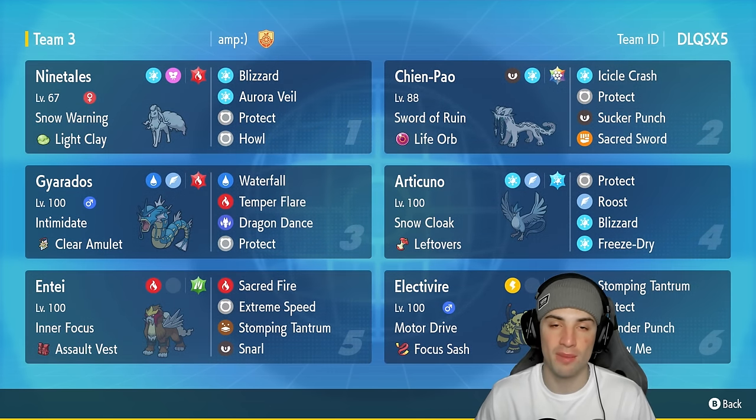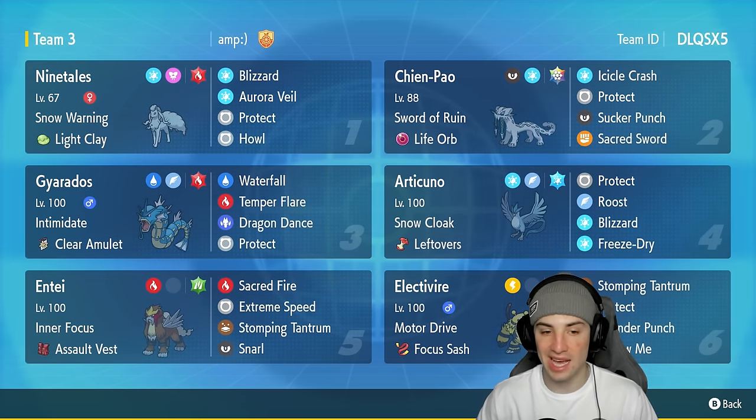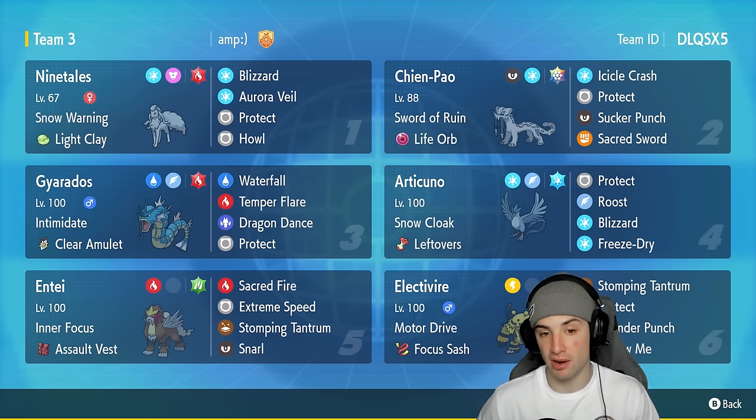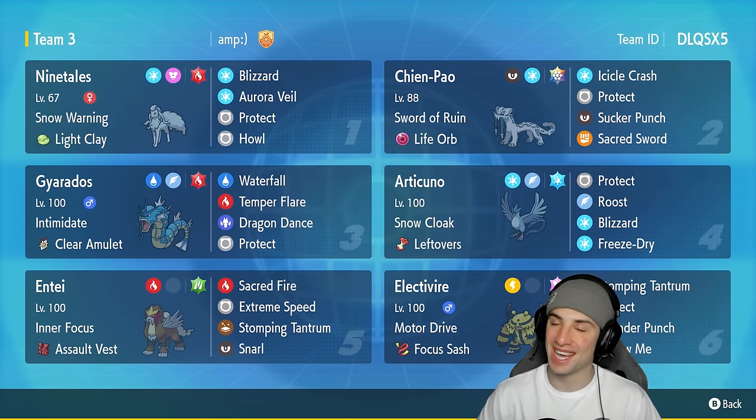Articuno has Leftovers as its item, Rock and Protect, Roost for HP recovery, and last but not least Blizzard and Freeze-Dry for two big-time STAB moves. Our final three Pokémon on today's team are Gyarados, Entei, and Electivire. Gyarados has Temper Flare and Dragon Dance — set up that attack boost and do big-time damage with Waterfall and Temper Flare for coverage. Entei has Sacred Fire, Extreme Speed, Stomping Tantrum, and Snarl. Electivire has Motor Drive and a Focus Sash. The rental code is in the top right corner.